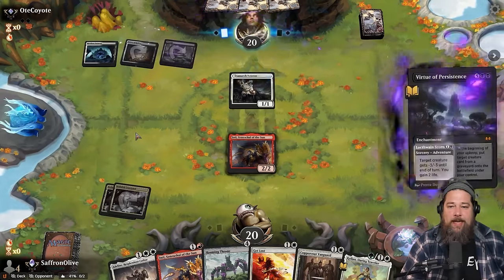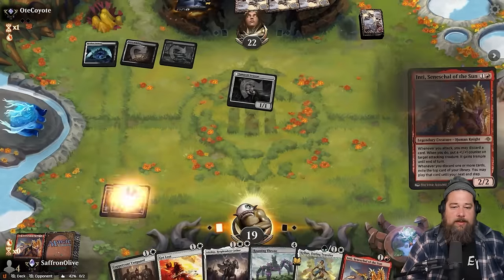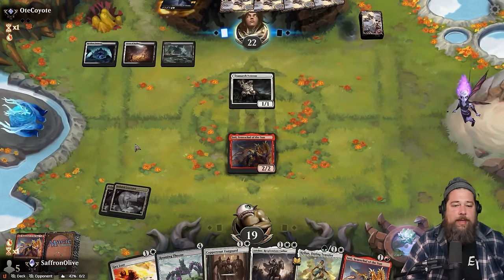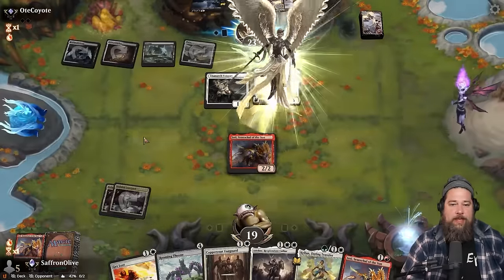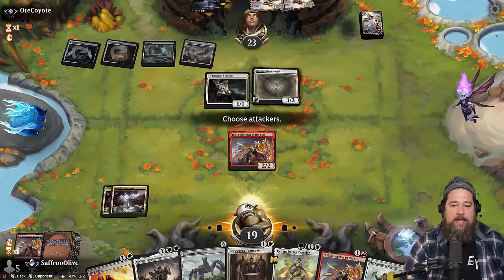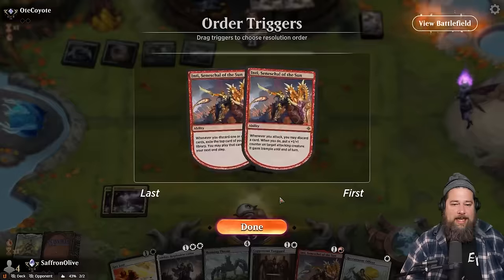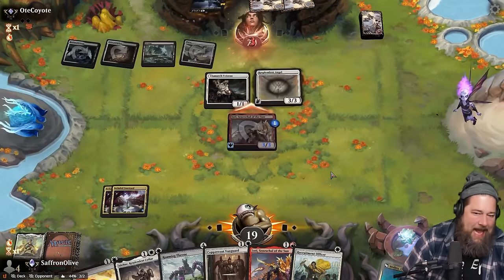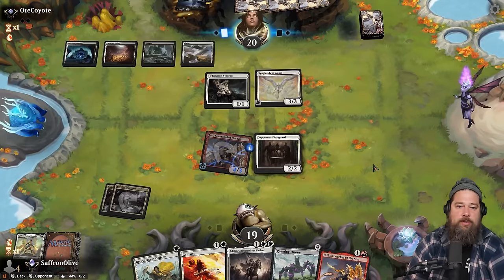Opponent might be playing a life-gain deck — they play Virtue of Loyalty. There goes Inti; we draw another Inti. We do need to hit our lands — we really want to curve Adeline into Roaming Throne and then we're in business. Opponent is probably playing a lot of removal. Resplendent Angel is spicy. We need a white source in the next two turns. We attack and discard something to see if we can hit a land. Not the most value out of Inti but we really need it. We get to make Inti a 3/3 with trample. We draw Mishra. Not off to the best start.